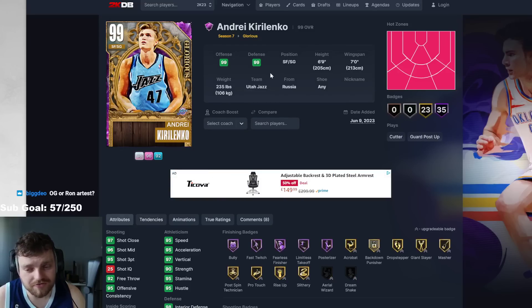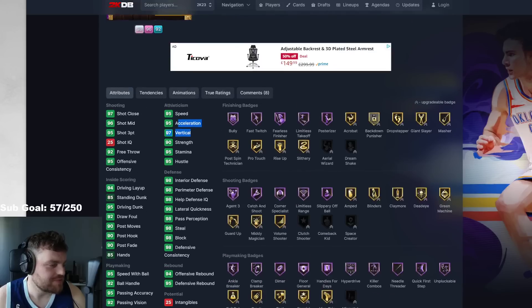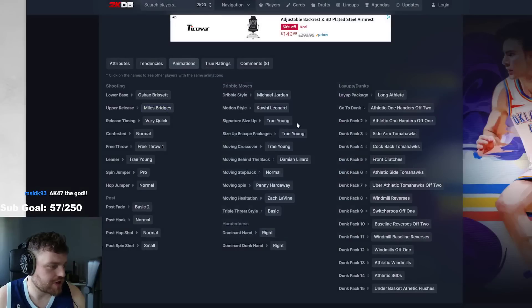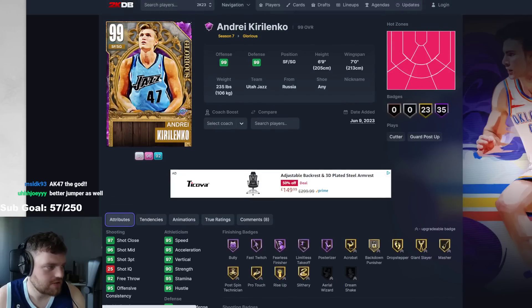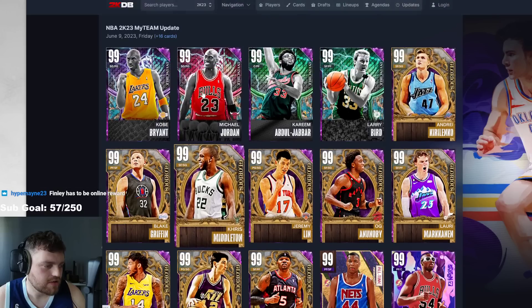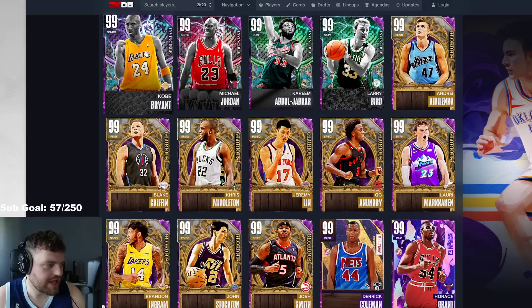And then the guy we were all looking and waiting for is AK-47. Instead of giving him 99 every defensive stat, they gave him 98. 95 three-ball, 95 speed, 95 acceleration — which means he might get an invincible later. Oh, Miles Bridges — which is an unbelievable release. Trae Young. This is the best shooting guard in the game. It is highly unlikely any of the invincibles are going to be better than Andrzej Kirilenko — highly, highly, highly unlikely. And it's highly unlikely any of these cards will be better.